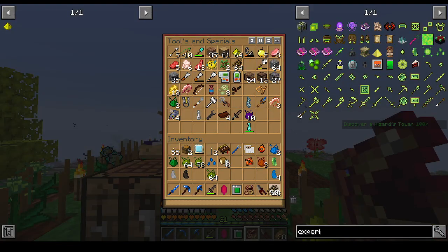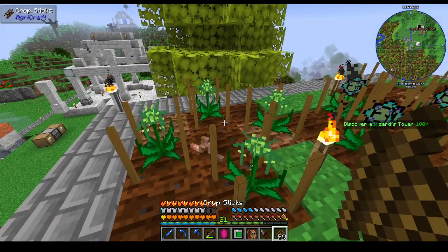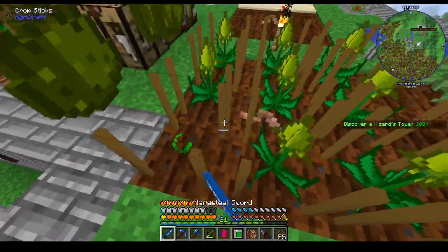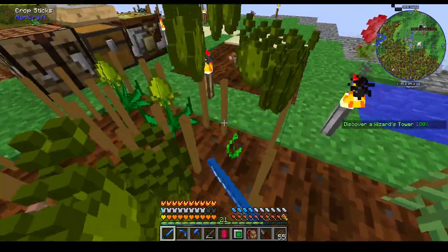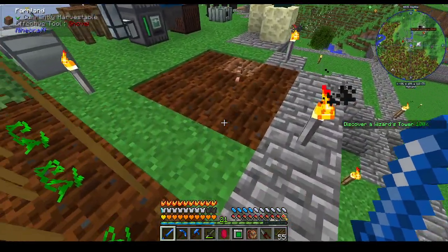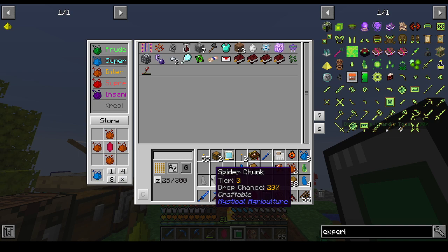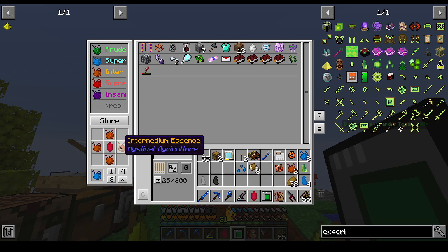Crops. Look, we have Essence again — what a surprise. Okay, so we now have enough Essence to do the thing.